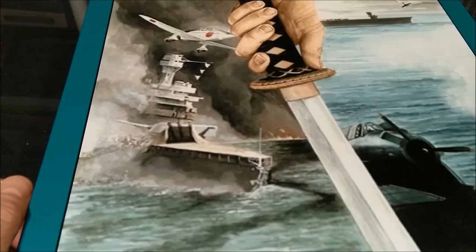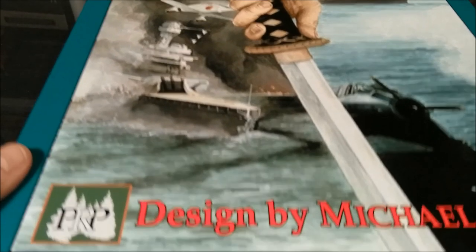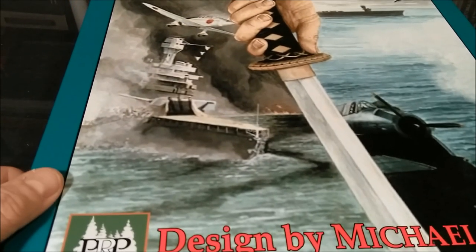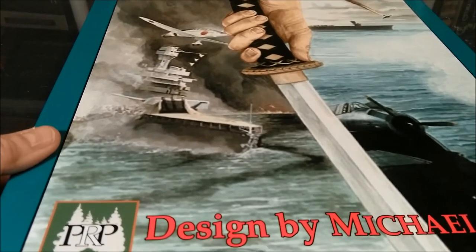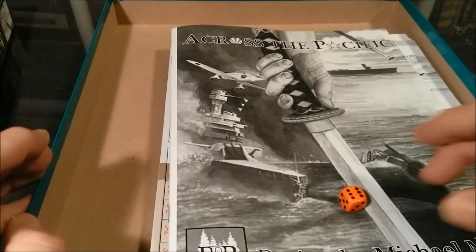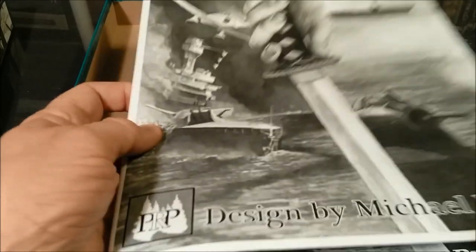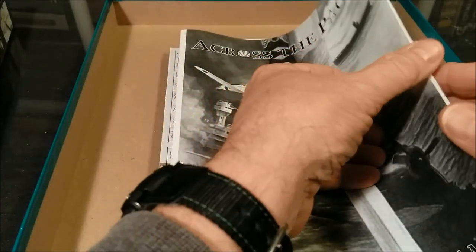Let's see what's inside the box. I already took the liberty of removing the plastic. The game box is fairly large — not very deep but very tall and very wide compared to most of your bookcase games. We have a six-sided die, which in this case is orange. We have the 24-page rule booklet, which is going to be all in black and white.